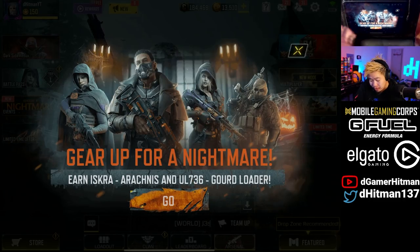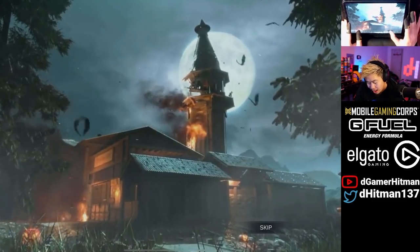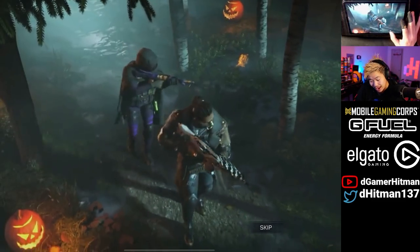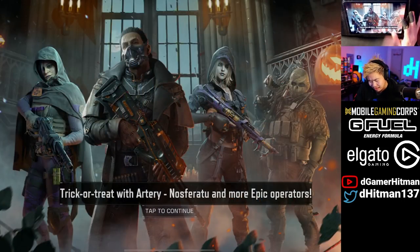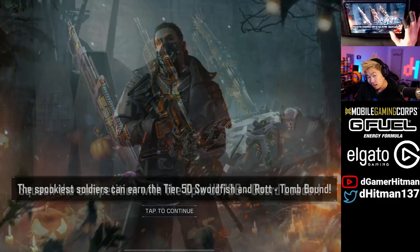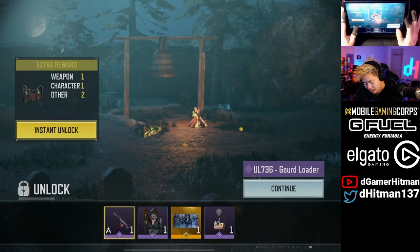First of all, you guys can see 'Gear Up for Nightmare' — that means the new battle pass. We have the brand new battle pass which I think has some of the nicer character skins if you have the money to buy. We can go ahead and take a look at it. You also have a new artery skin that looks pretty nice, and the gun skin and a new character — I think actually a new gun as well.